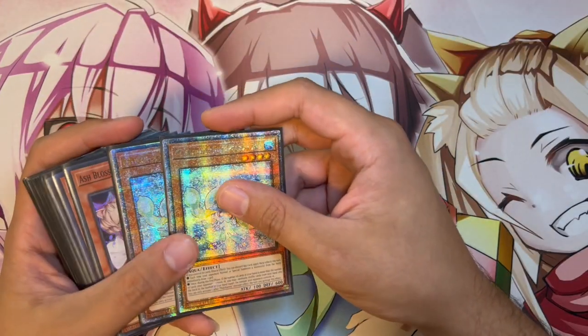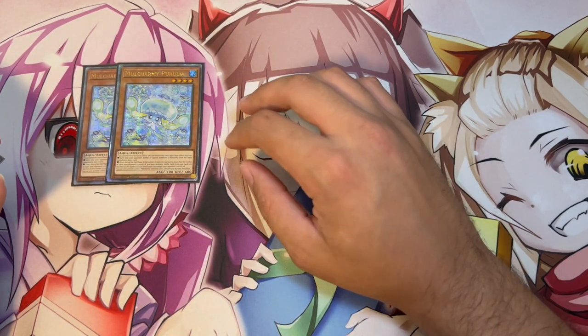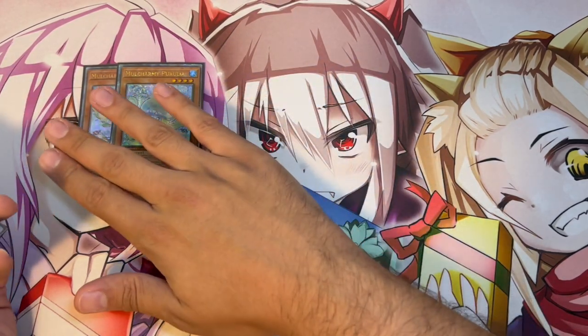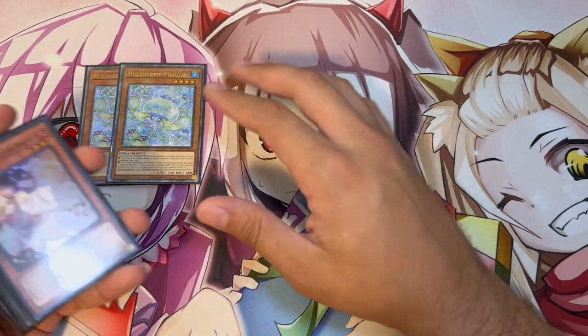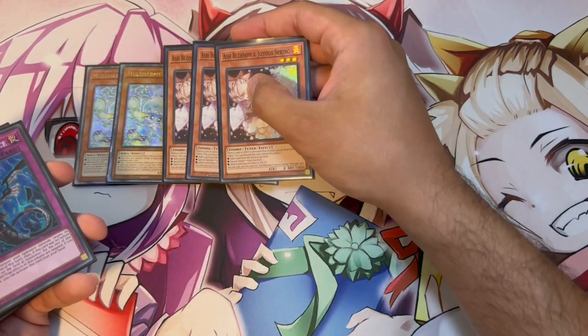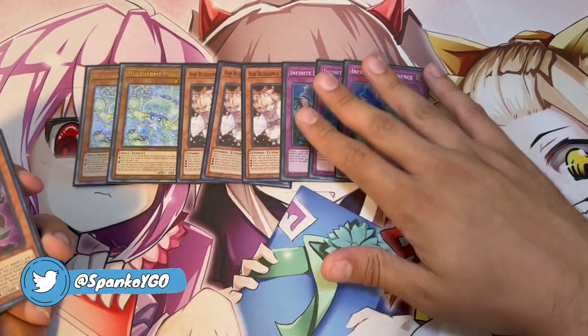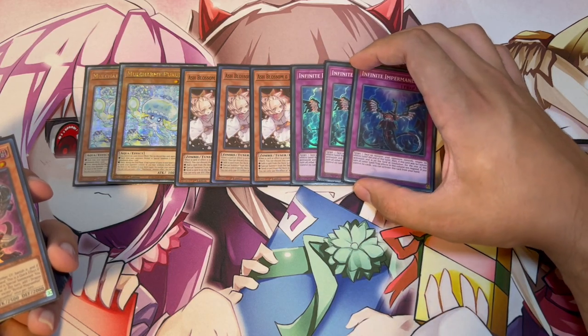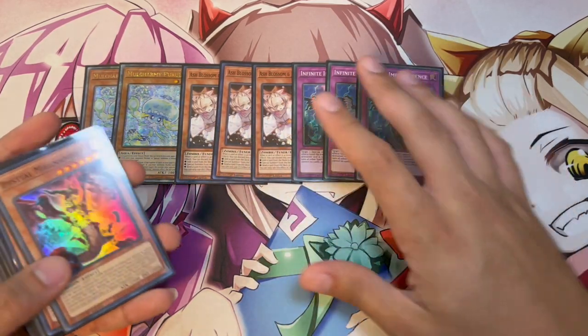Now you're going to see we're playing a lot of non-engine, as Tenpai would. We're playing two Mulchamy Perilia. I know when Furos comes out that's going to be one of the best cards in the game, so you want to be playing that. But for now we're playing the two Perilia — I would be playing three, unfortunately I only have two. We are playing three Ash Blossom and three Infinite Impermanence as well. I like playing the hand traps because against a lot of decks, especially the rogue decks, hand traps can become really good.